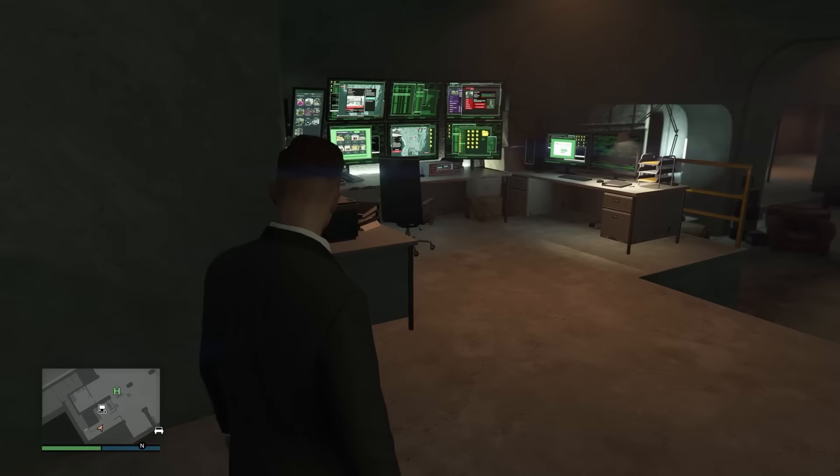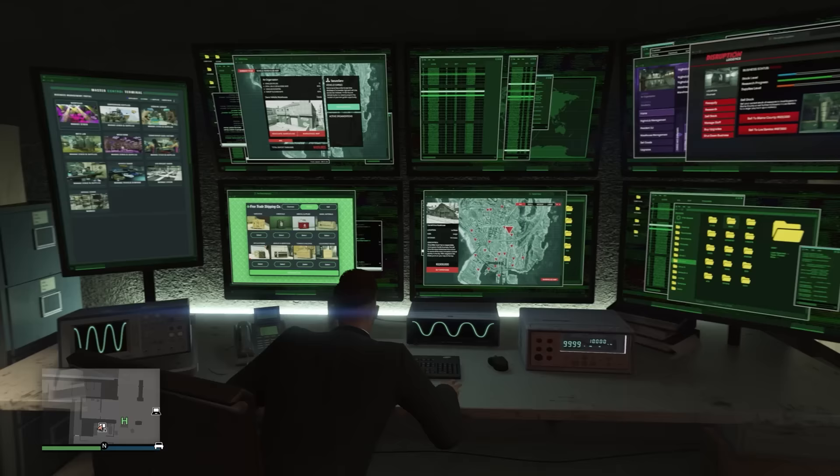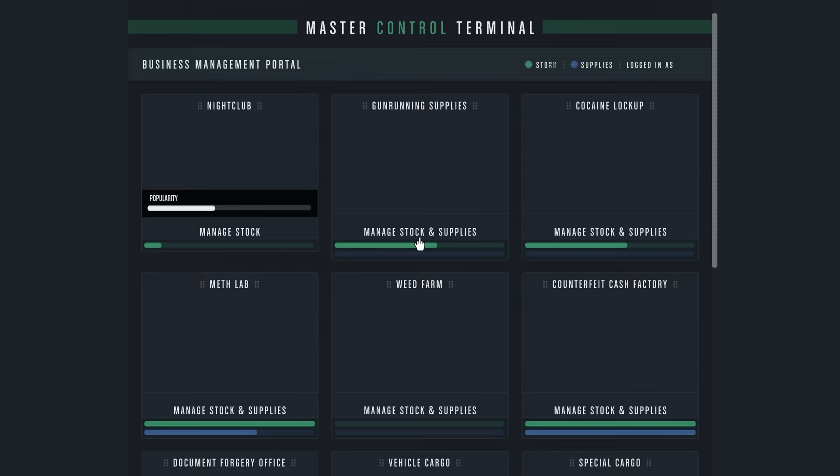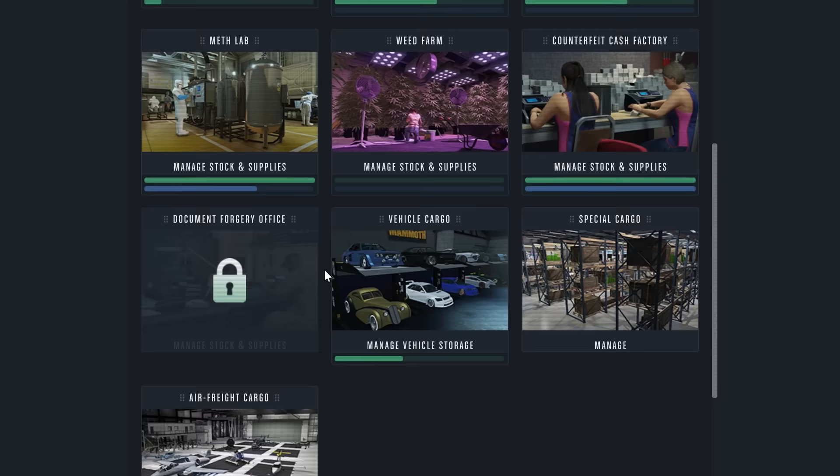In the number 9 spot we have the Master Control Terminal. You can purchase this after you get the arcade — it comes as an upgrade for the business and is essentially a large central control center. The Master Control Terminal allows you to access many different computers for many different businesses: the nightclub, the bunker, all of the MC businesses, even the vehicle and special cargo warehouses.